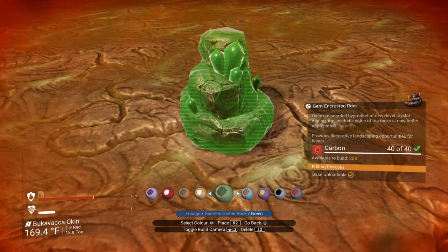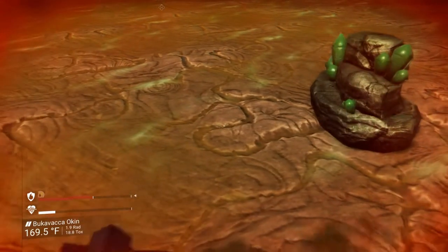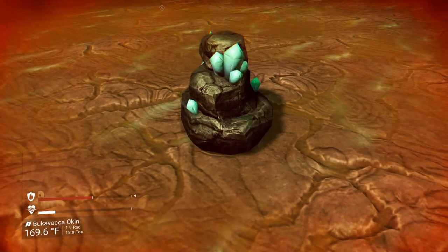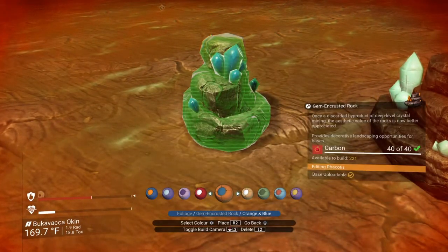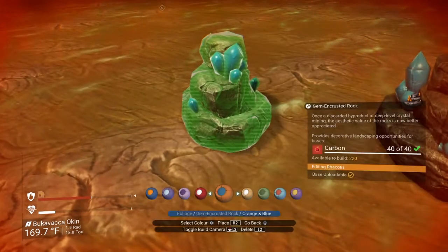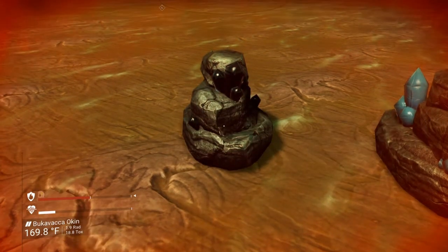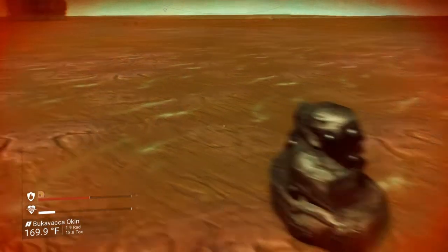Let's go to the gem encrusted. Not surprising, it's green. Orange — wait, that one's white. So maybe this one is affected by... yes, this one for whatever reason is affected by the inside color instead of the outside color. So black, instead of being black, is going to be yellow. If we want black, we need to go over here to the gray. That looks like a nice tourmaline kind of, doesn't it?